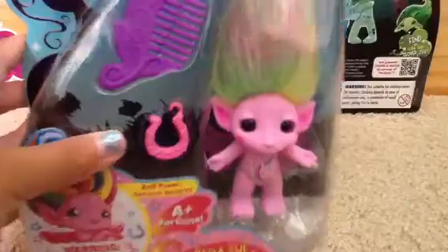Now, her charm is a horseshoe. When we get her unpacked, we will see how many colors she actually has in her hair. And look, she has a little horseshoe rainbow.